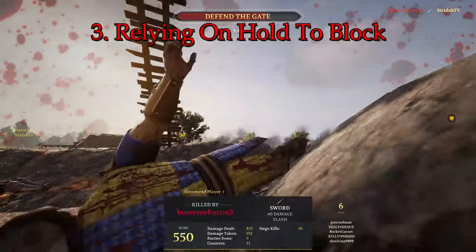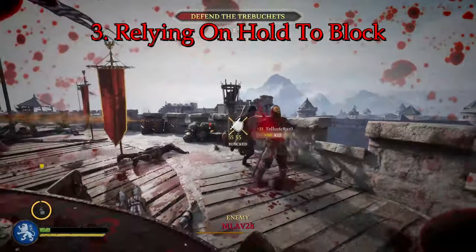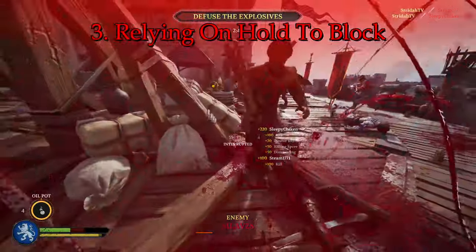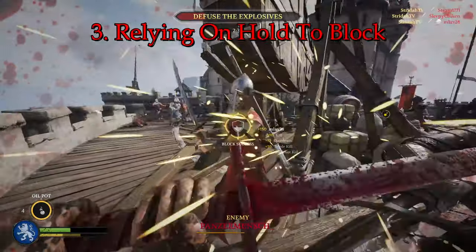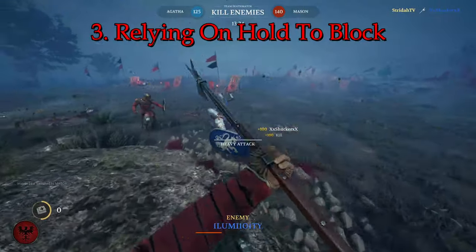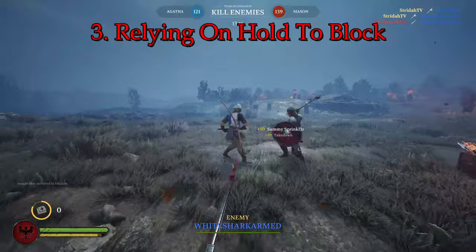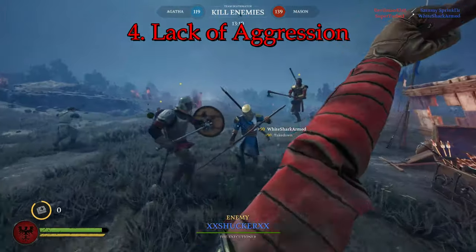Hitting one or two counters in a fight can be the difference between chaining together a large killing spree or having your weapon knocked from your hands leaving you defenseless. Countering is also useful in 1vX fights for an extended active parry. If you're only holding block as your main form of defense, you're severely limiting your potential as a player. Forcing players to miss strikes on you with footwork and the dodge mechanic opens up better opportunities for an attack than simply just blocking. Your defense should be a combination of these three mechanics. One of the best things I do as a player is manage distance with my footwork and dodge.